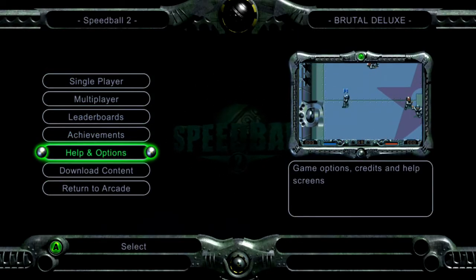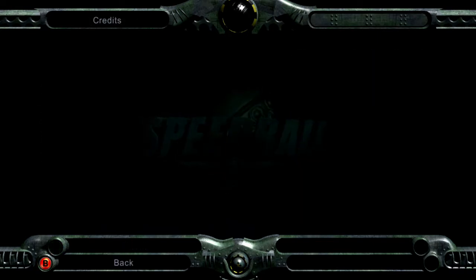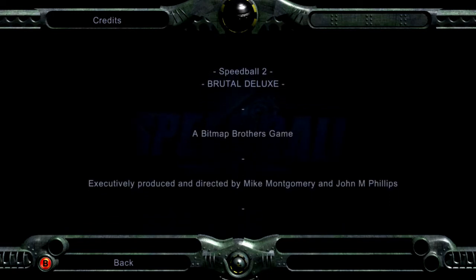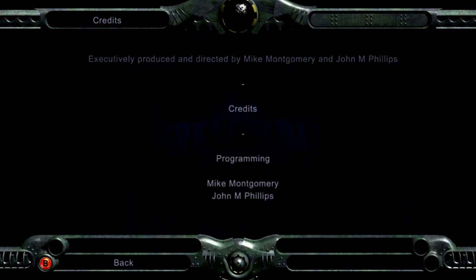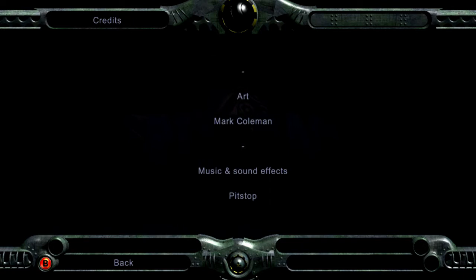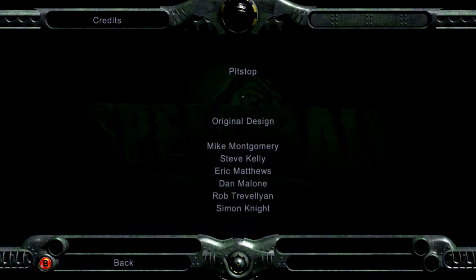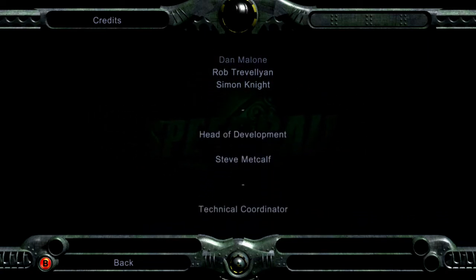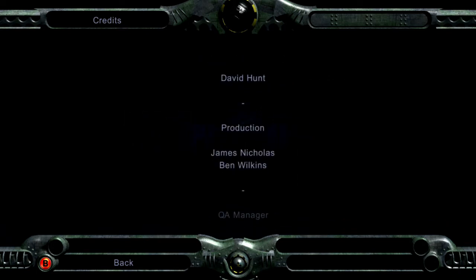Leaderboards obviously we're not going to be able to connect to. Achievements we've seen, help and options. And here are the credits — I'll let these play out. Kudos to everybody involved in the original and the conversion to the 360. And at the end, a lovely call-out to Richard Joseph, who did a lot of work on audio. I don't know whether he worked on this conversion to the 360 but I'm pretty sure he was involved in the original Speedball, and I remember him certainly from Sensible Software and Cannon Fodder in particular. Very much an industry legend who, unfortunately, passed away in 2007. So you'll see him called out at the end here.